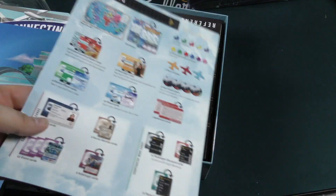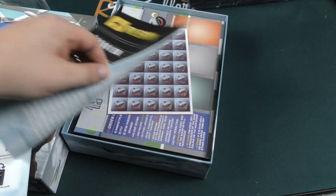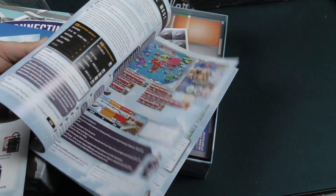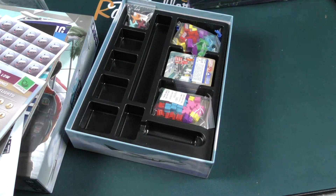Here's the contents of the box. Here is the rulebook — big fan of how that looks. Oh, it looks like there's a decent amount of stuff going on in here. Bunch of tokens, another rules page.